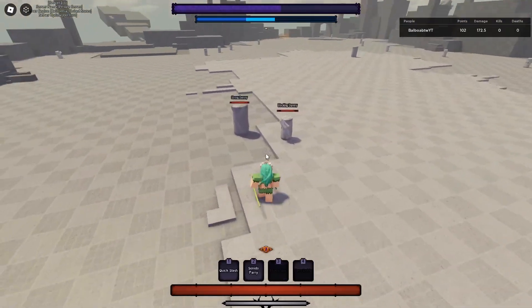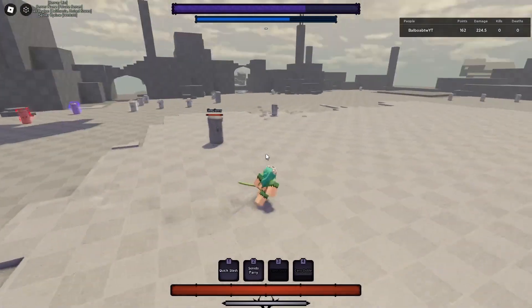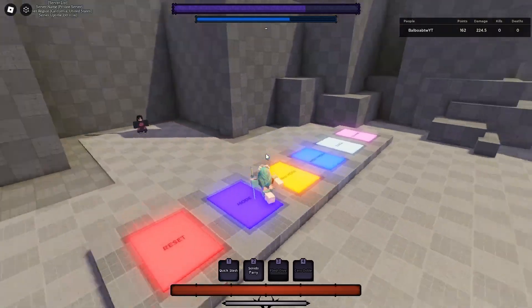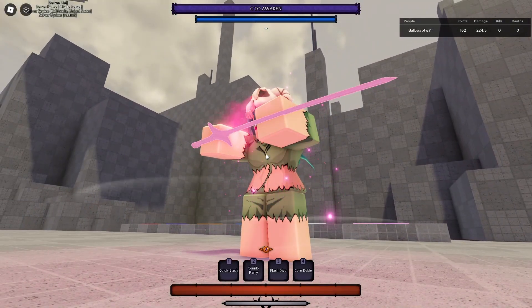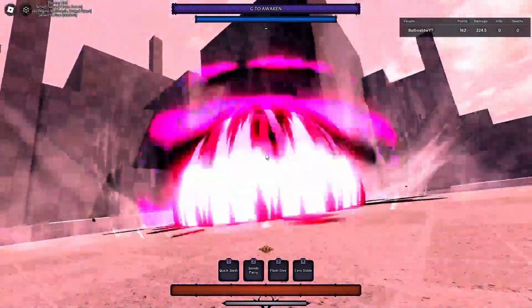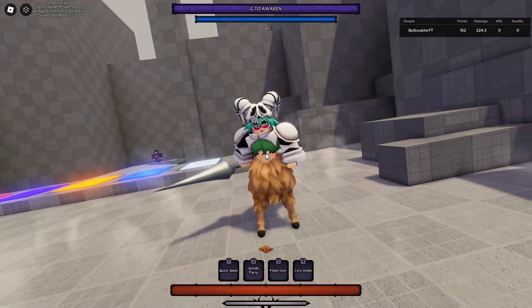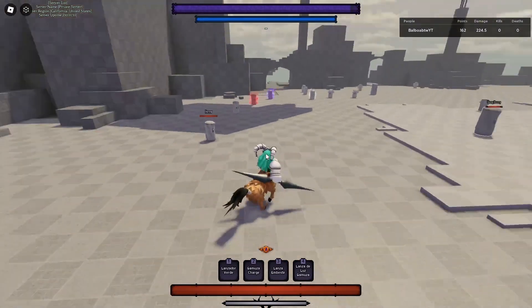Quick Slash will guard break — you just hit them and then you can combo descend or whatever. The last base move is Cerro Dublay, which lets you absorb any projectile or M1. As you guys can see, I absorb it and it turns into a Cerro that you then fire. You do need to have a certain amount of mode to use it, but it launches them pretty well.